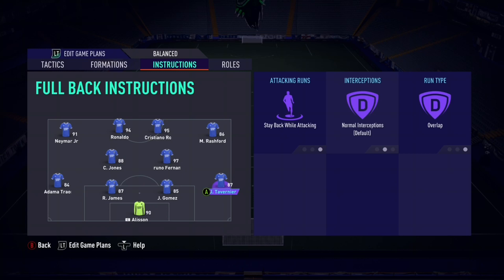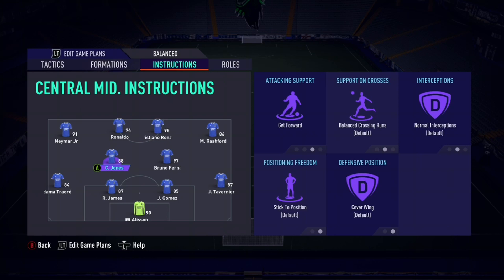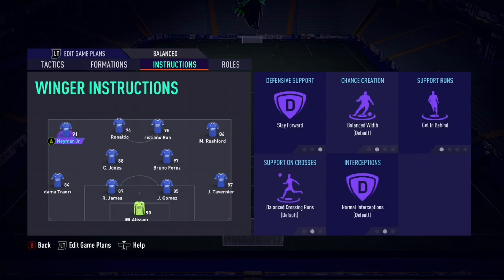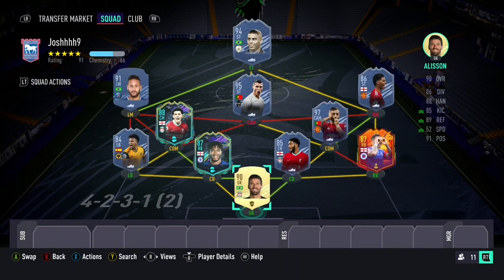The two center halves are on stay back while attacking for some defensive stability. The full-backs are on stay back while attacking and overlap — I thought this was a bit strange, but it does get the full-backs involved a little bit without them completely bombing forward, which is quite nice. The two center mids are on get forward — just told to go, go, go. Left wing and right wing are on stay forward and get in behind, and the two strikers are also on stay forward. So you've got six players bombing forward, supported by the two full-backs — almost eight players pushed forward — and it works really well.